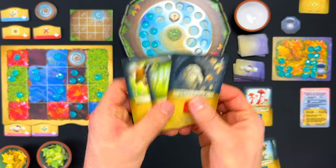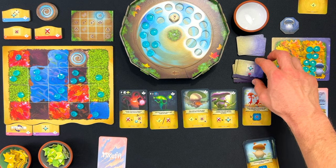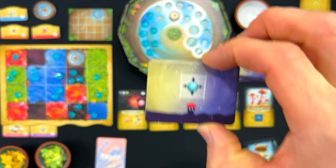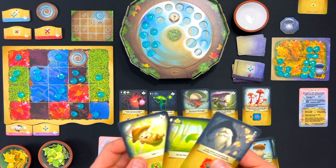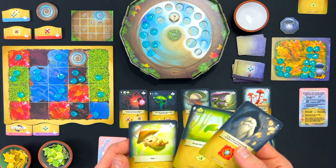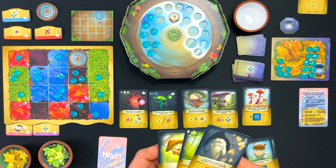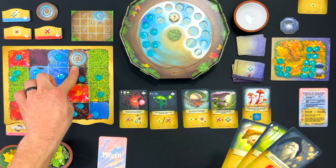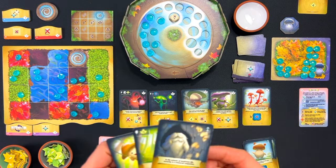Pretty powerful turn coming up next turn. I've got three cards and know what my next cards are — I get to move some dew drops around, which is very powerful. I'll just move this one in. That move was actually given to me by Gwydion — very nice.